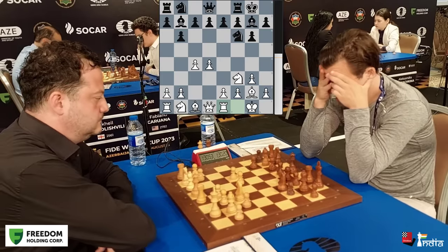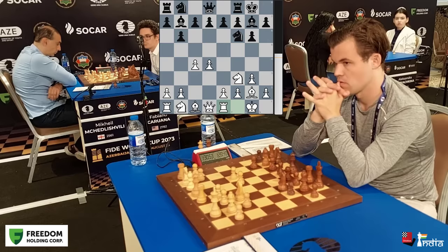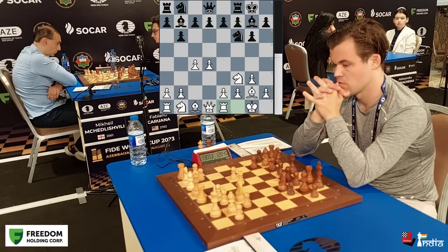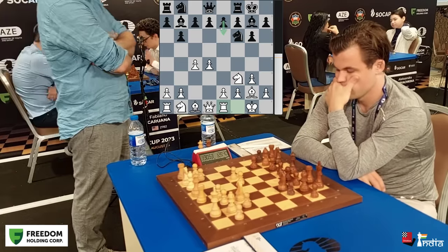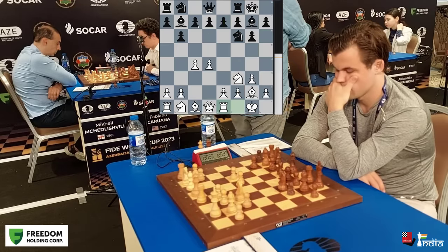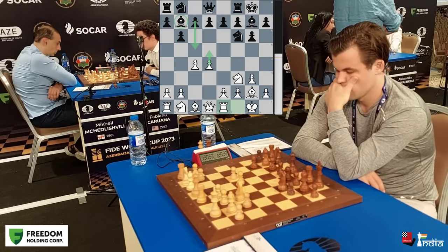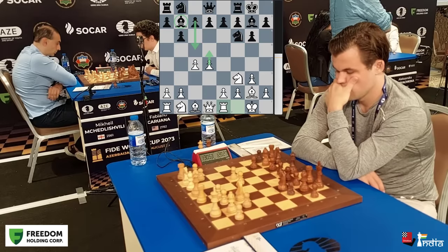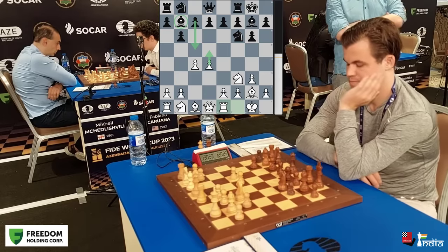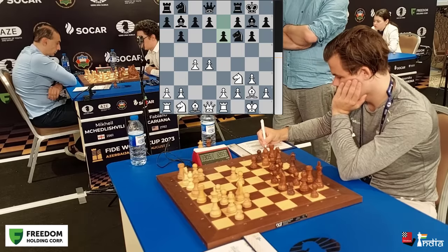Did you notice Magnus has actually cut his hair? For this event he's come very well-groomed, looking very smart. How should black continue now — e6, d6, or c5? Magnus takes a bit of time and pushes his pawn to e6, with the idea of eventually playing d5 in the center.